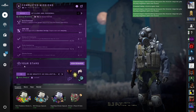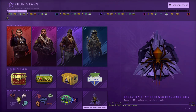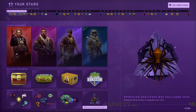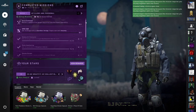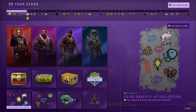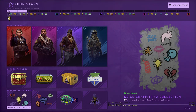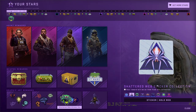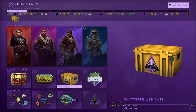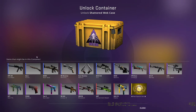On the main menu you can see the stickers section. When I purchased the operation they gave me the challenge coin, and while you're progressing and doing missions, they give you stars. On each star you receive something — for one star you receive a sticker, the next was the spider sticker. After that I got the CS20 case.